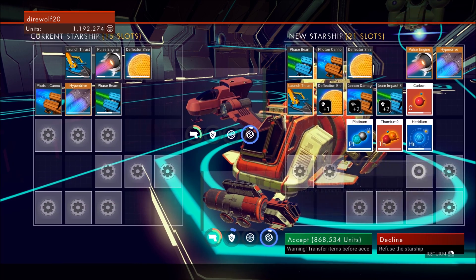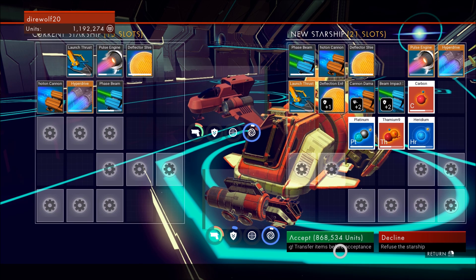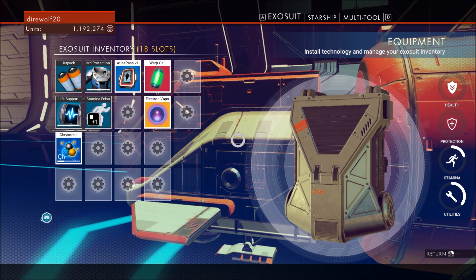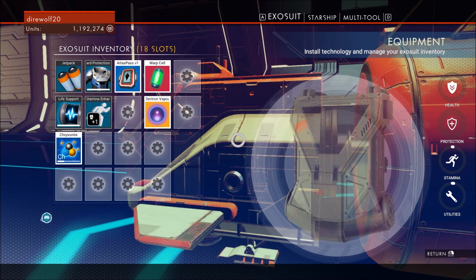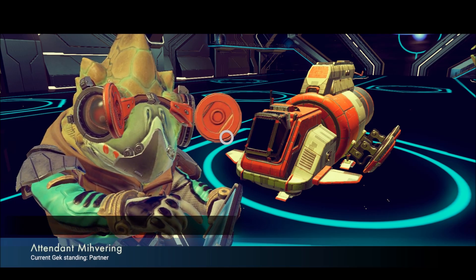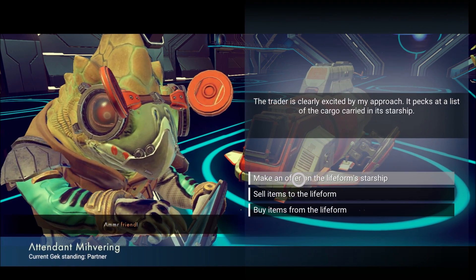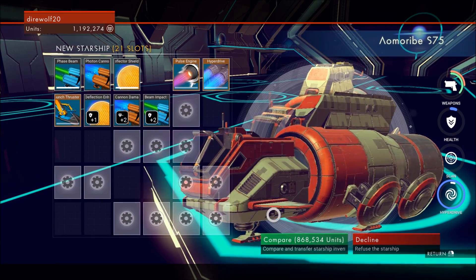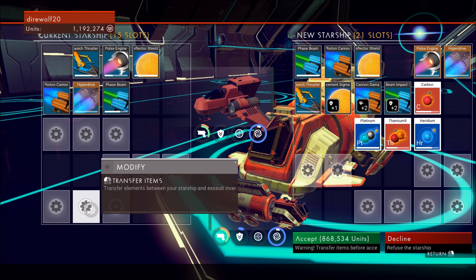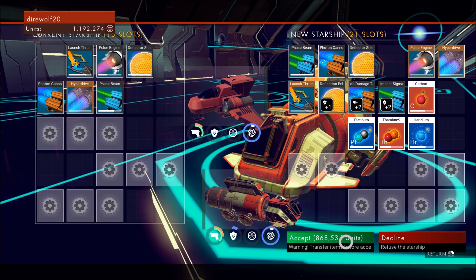I wish I could rearrange these slots — it annoys me how they're spaced out like that. Am I out of plutonium? I'm assuming I have some on my character. No — where's all my plutonium? I kind of want your ship, but I also don't want to be stuck on the space station. I'm going to do it — I'm going to assume I can buy plutonium from the space station. Six extra slots is hard to pass up. Plus slightly better shields and definitely better weapons. So I'm on board — let's do it!